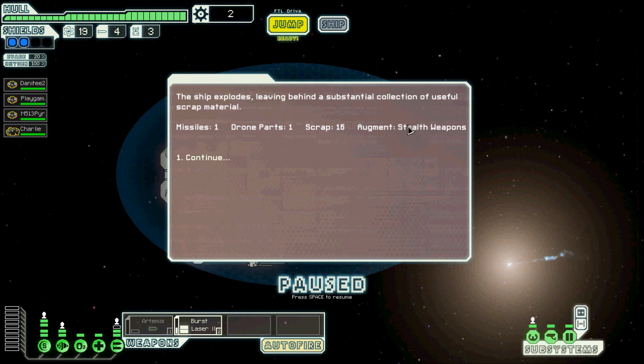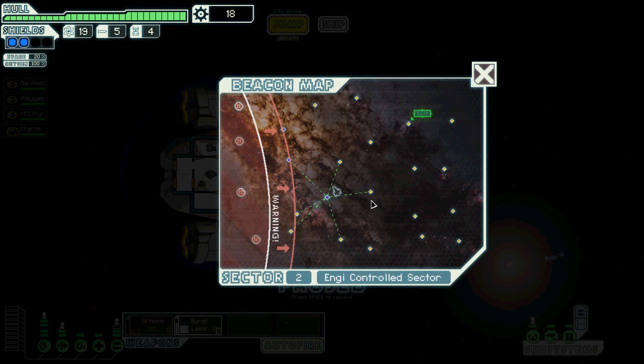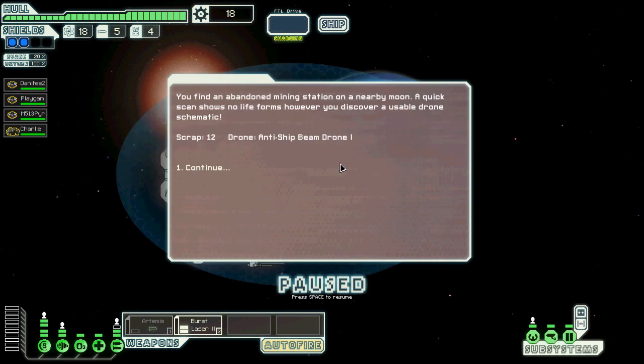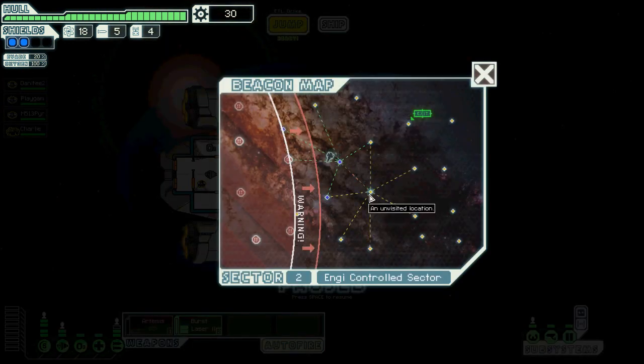Oh my god, a stealth augment! I could sell that for a shit ton of money. Let's jump over here first and then we'll zig-zag across. Found an abandoned mining station — sweet, I got a drone! But there's no usable drone schematic, just a shitload of scrap. I might consider getting a drone system because that sounds like fun. I don't know if I have enough energy to power it, but we'll find out.